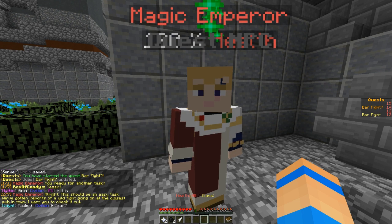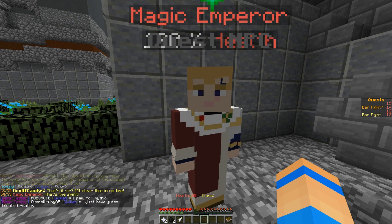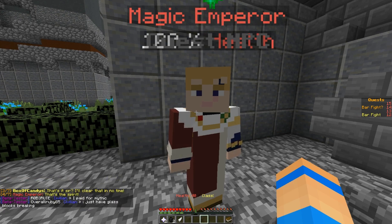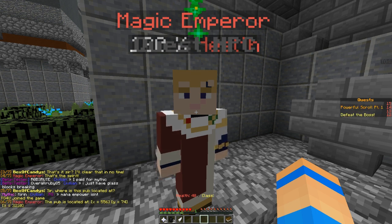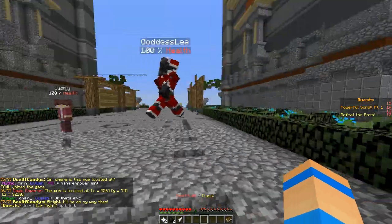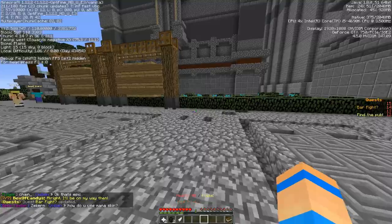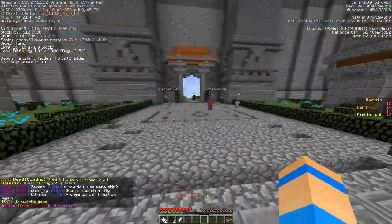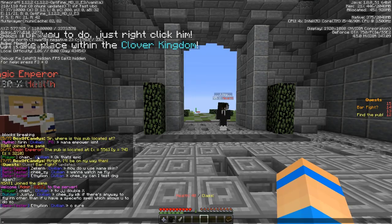Ready for another task? Yes sir. Alright, this should be an easy task — we've got reports of a wild fight going on in the closest pub in town, I want you to check it out. That's it sir, I'll clear it up in no time. That's the spirit — this one sounds kind of fun actually. Where's the pub located? 500 — that's actually close. If I remember correctly, we're already at 500, so we just got to go this way.